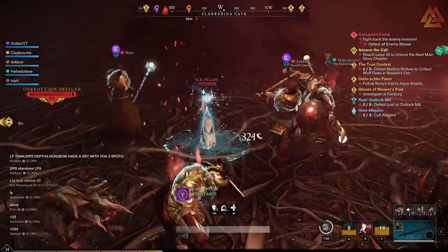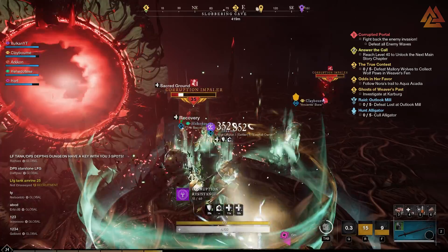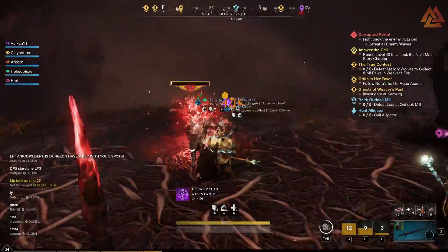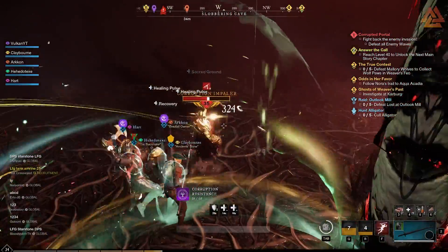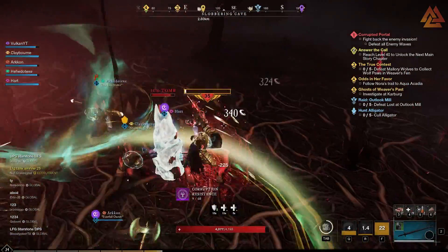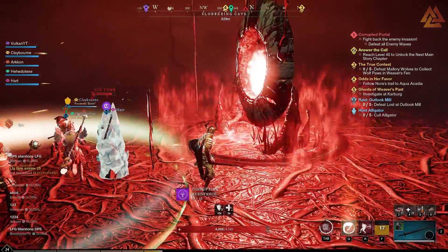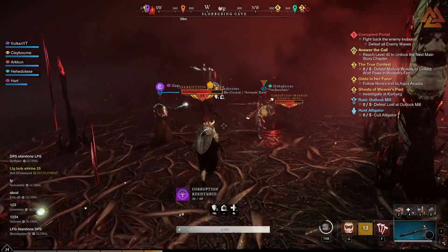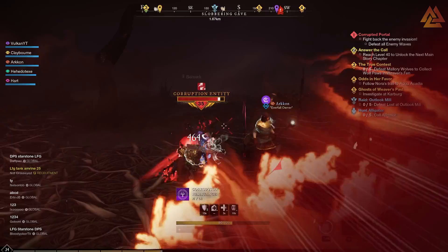No other combo has such a high focus on defense and group buffs as the sword and shield. You have a choice of the Sword Master or Defender trees, each serving unique purposes. Sword Master is all about increasing your damage, debuffing enemies, and buffing yourself and others, while the Defender tree is the de facto tanking tree with big buffs to defense. The final node, Defensive Formation, reduces all damage to allies by 30% while you're blocking — an incredibly powerful passive for dungeons and PvP, with just a one-second cooldown. Like the life staff, this combo is unique and no other weapon comes close.